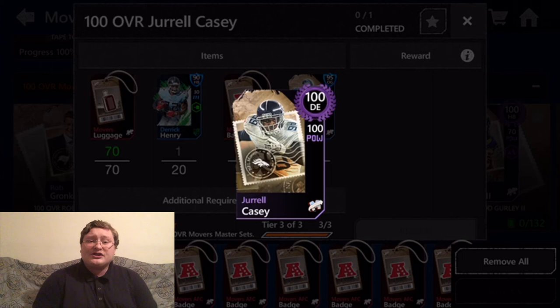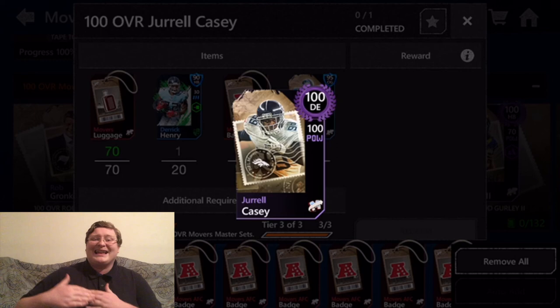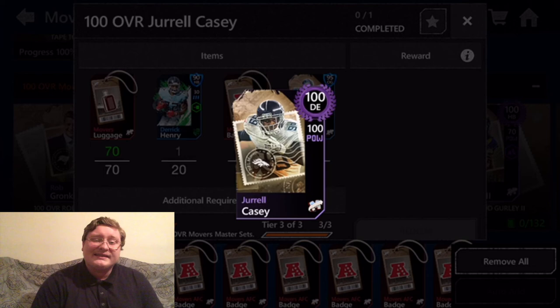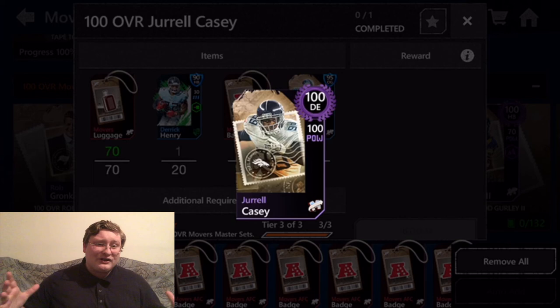All things considered, this Jarrell Casey card is one of the best defensive linemen in Madden Mobile. With the exception of maybe 100 overall Reggie White, I would say this is the best defensive end in the game. He's nearly as good as Reggie White, who is just a little bit better due to higher speed and slightly better defensive stats. He can also hit 105 overall with all stats maxed out through Madden Max, so these don't have to be his final stats.